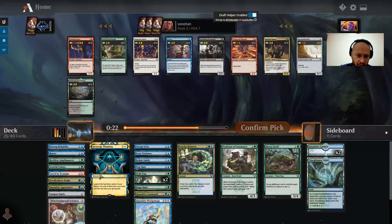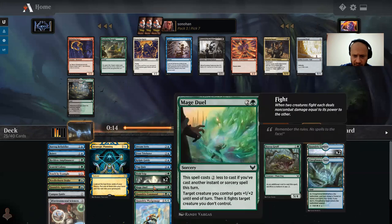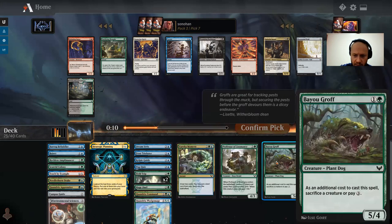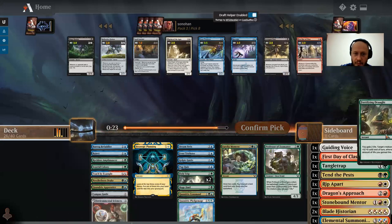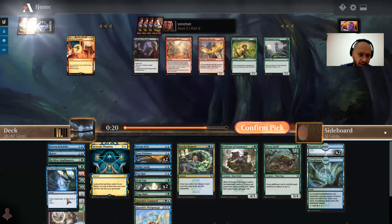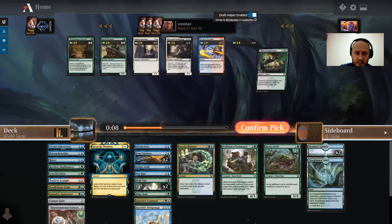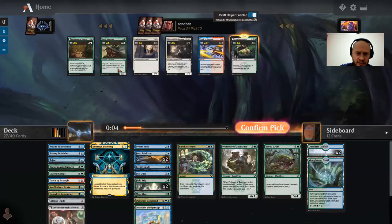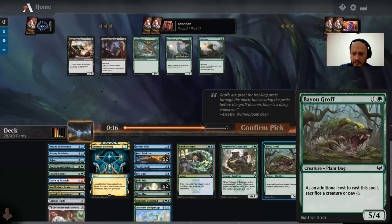Fortifying Draft — I don't think I have any way of gaining life. Curate — okay. Someone definitely — that's kind of a combo with a Needlethorn Drake. Pest Summoning — I'm more interested in Pest Summoning. Maybe I take the Wrangler — 13 creatures. Take a Wrangler. That's an upgrade over the Bayou Groff.